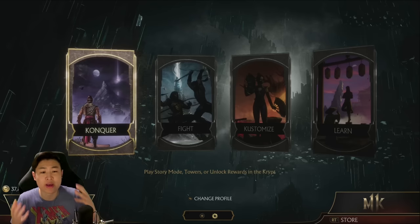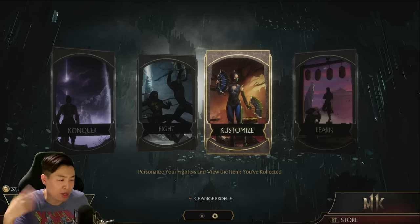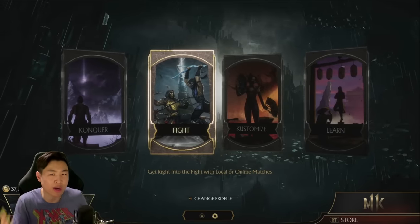If you guys don't know, Mortal Kombat 11 has the Crypt, and in the Crypt you can buy a bunch of chests and all that to unlock gear, colors, icons - all types of stuff in Mortal Kombat you can buy in the Crypt. To buy the stuff in the Crypt, you need coins, you need hearts, you need all that.